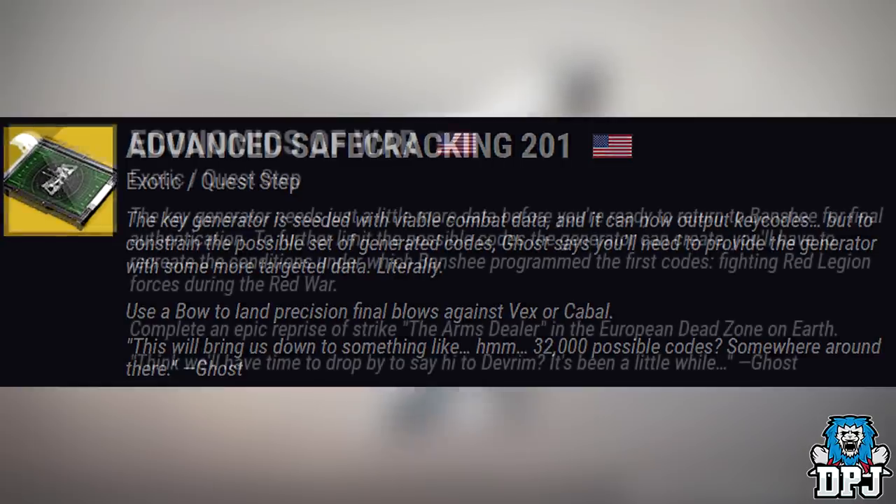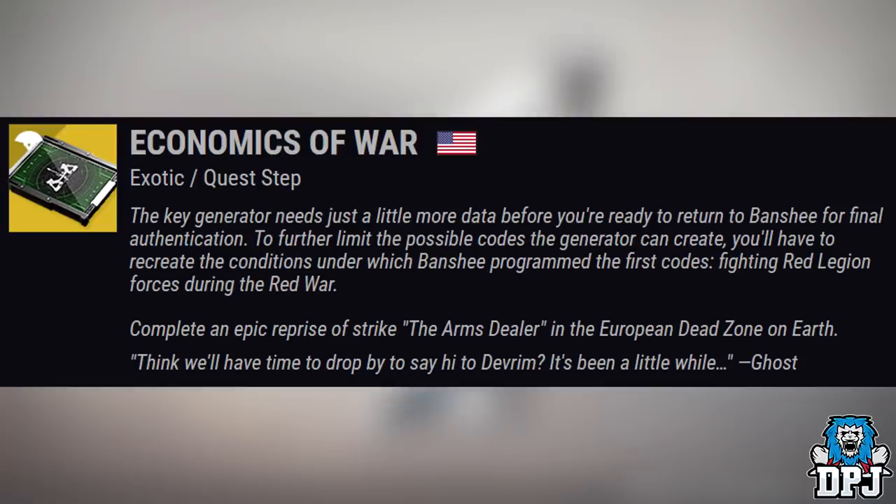When you are done there, the next step is called Economics of War. The key generator just needs a little more data before you return to Banshee for final authentication. To further limit the possible codes the generator can create, you will need to recreate the conditions under which Banshee programmed the first codes — fighting Red Legion forces during the Red War. Complete an epic reprise of the strike The Arms Dealer in a European Dead Zone on Earth.